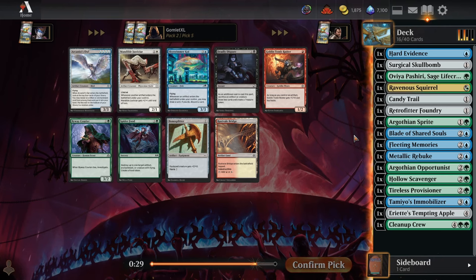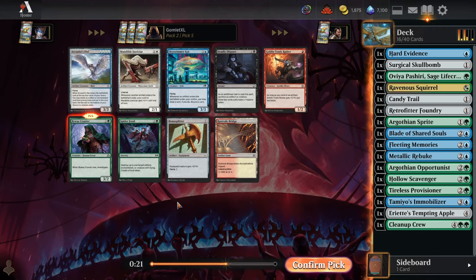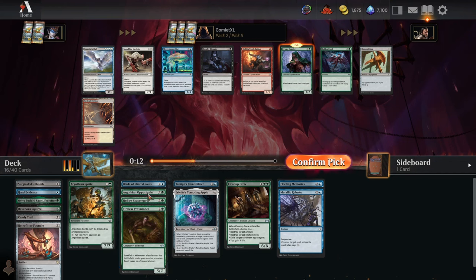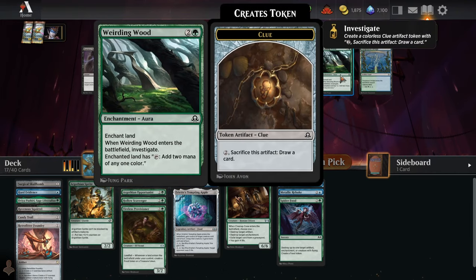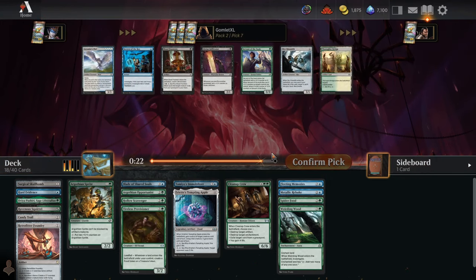Pick 5. Byway Courier for clue synergies. Spider Food would be fine too for more interaction. I'll take Spider Food actually — I've got a good amount of 3-mana creatures already. Pick 6: Cogwork Wrestler doesn't hit a ton of synergies for us, so I'd rather take Weirding Wood for some random black sources. Pick 7: Secrets of the Key for sure. Pick 8: Oak and Siren for sure.